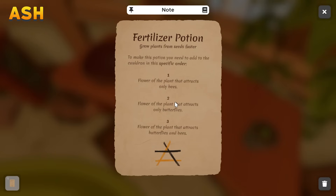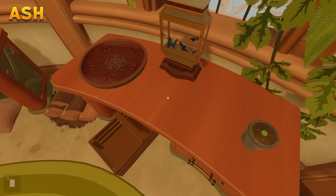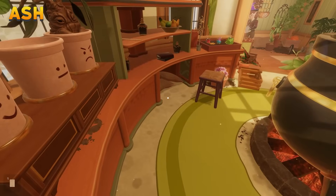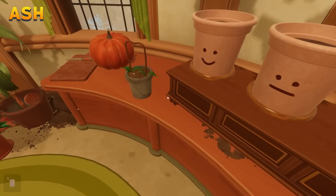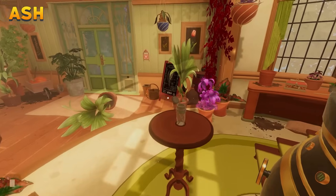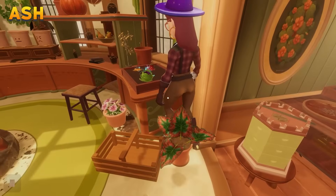To make this potion you need to add to the cauldron in a specific order: flower of the plant that attracts only bees, flower of the plant that attracts only butterflies, and flower of the plant that attracts both butterflies and bees. We did have jasmine — did you collect some of the flowers? There are some flowers in pots over here.